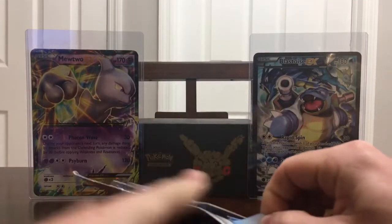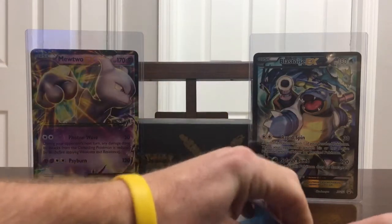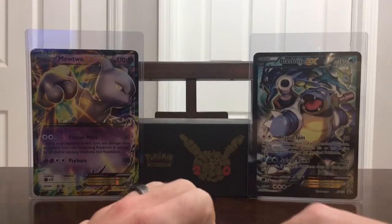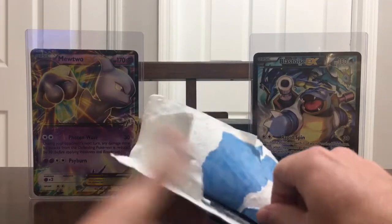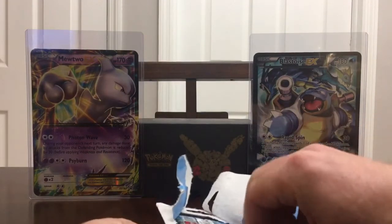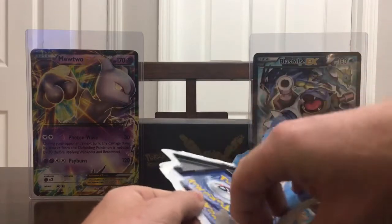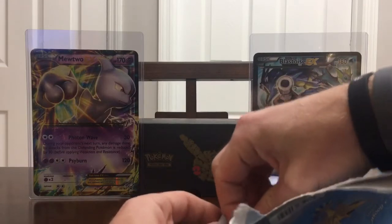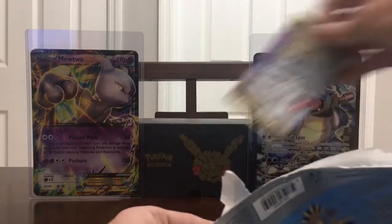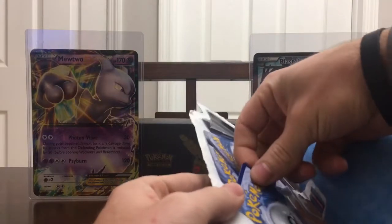I haven't opened up any of the Black and White sets, to be honest. It's not a set I really got into. I just got back into collecting cards again within the past year, so everything I've been collecting has been X, Y, and up. I do have the base, Jungle, and Fossil sets — I never got rid of my originals, though I have phased out some cards and replaced them with more mint ones. With being out of the Pokemon game so long, I am kind of backtracking and collecting some of these packs and cards.